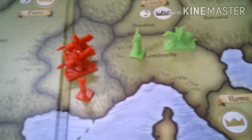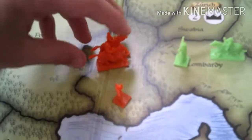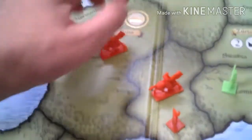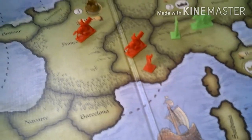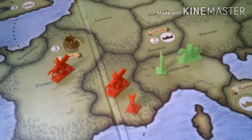Taking a turn in Risk Europe: I've got a card, I can expand or maneuver. I can move cavalry to attack, maneuver over to Paris, France, where I would collect cards. Moving there earns me a crown so I advance on the crown chart. Then the other players take their turns. That's the basic turn in Risk Europe.